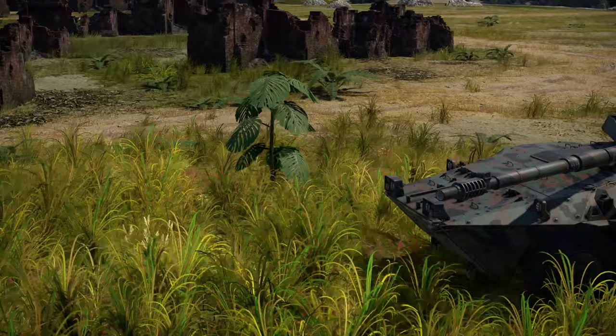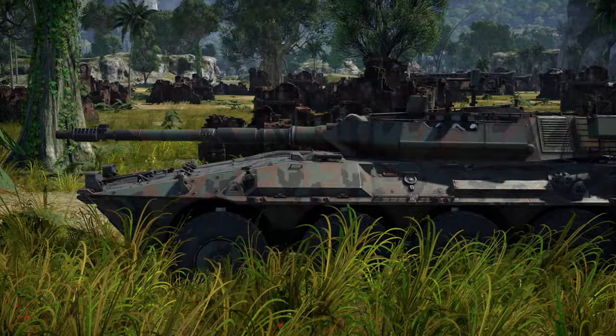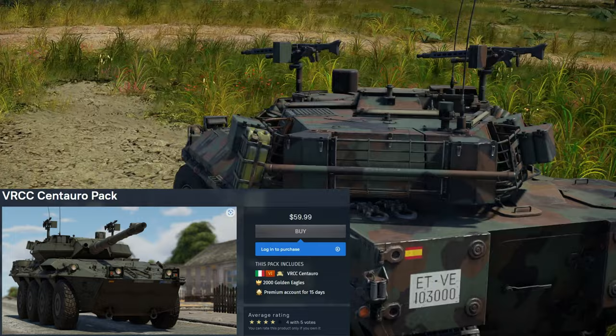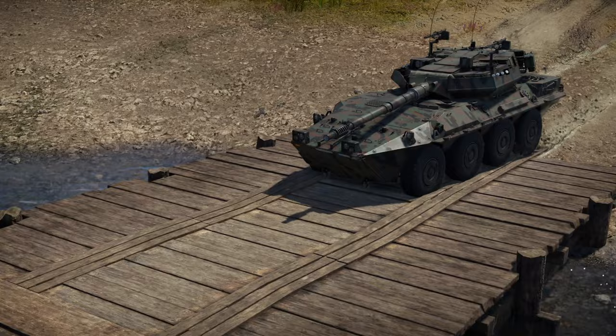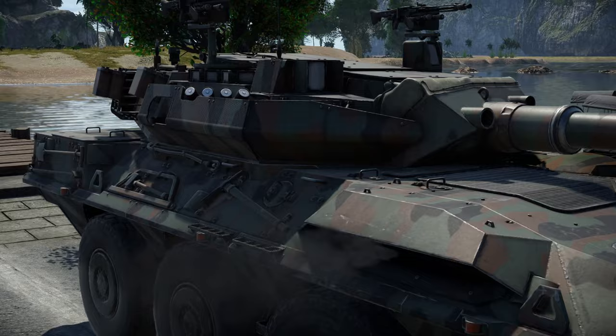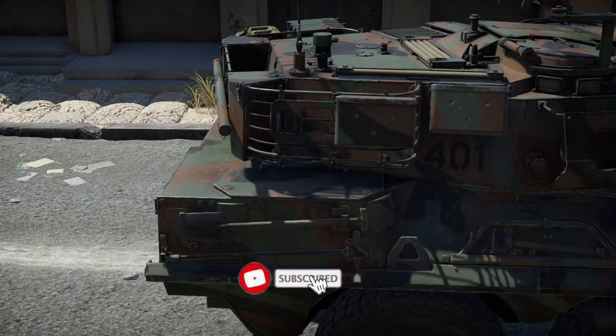Hey everyone, Tankenstein here. In this video I'll be reviewing the VRCC, a currently tier 6, 9.0 BR wheeled light tank for the Italian ground tech tree. This vehicle currently comes in a pack that includes the VRCC, 15 days of premium time, and 2000 golden eagles, all for the current price of $59.99 USD. In this video I'll be going over everything you need to know about the VRCC, including how it plays, its stats, its strengths and weaknesses, scores in several key areas, and my final recommendation on whether this vehicle is worth purchasing.